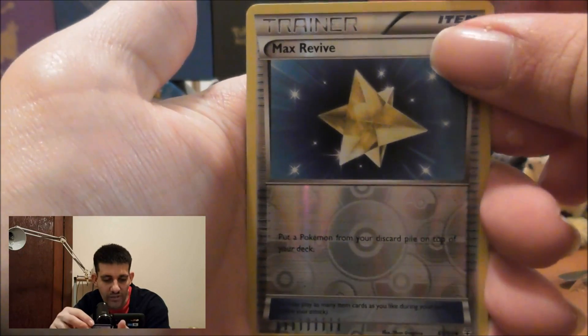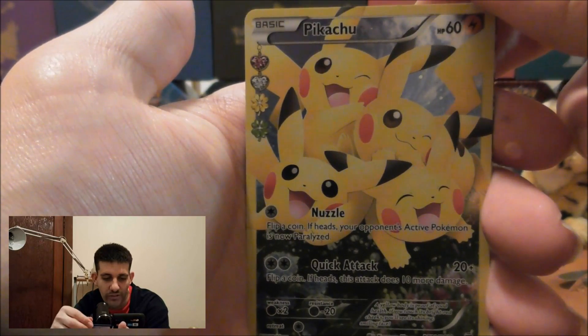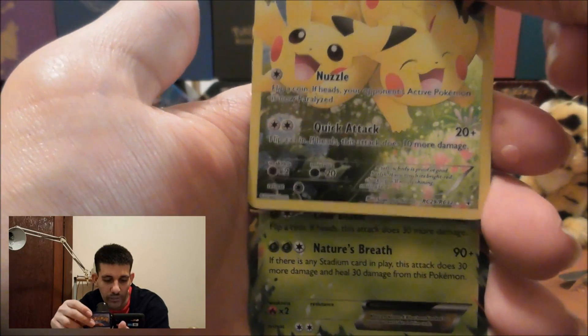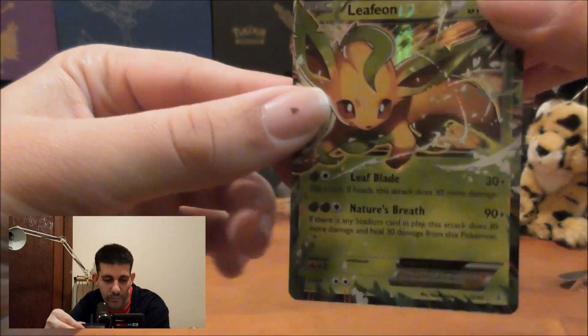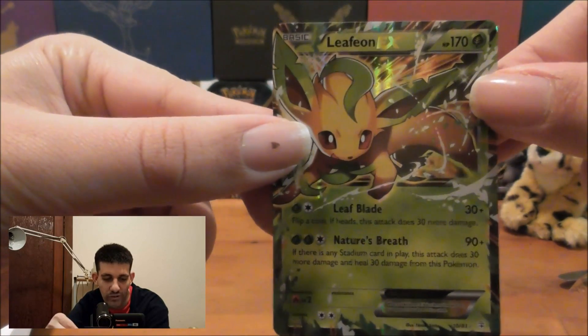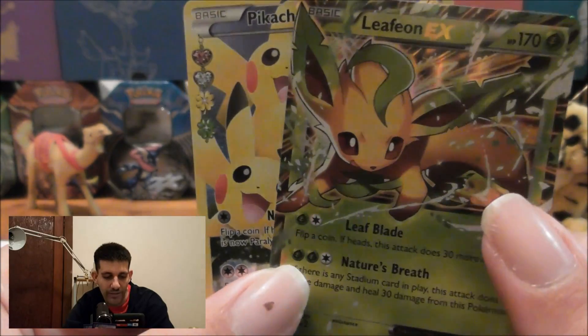Looks like the Reverse Holo is Max Revive. Let's see if we can get something from the Radiant Collection — we've got a Pikachu Full Art. And let's see what's behind it — ooh, something green! Awesome, we've got the Leafeon EX! Very nice. I can't remember if I pulled this already but I was hoping for Jolteon, though I'm still happy with Leafeon EX as it's still an evolution of Eevee. Always nice to get two Ultra Rare cards in one pack.